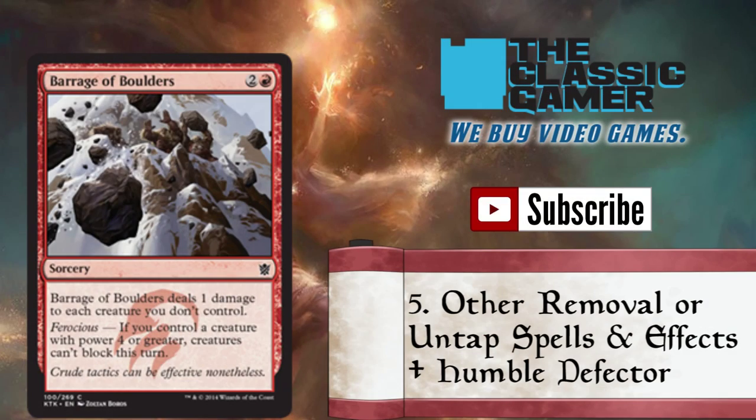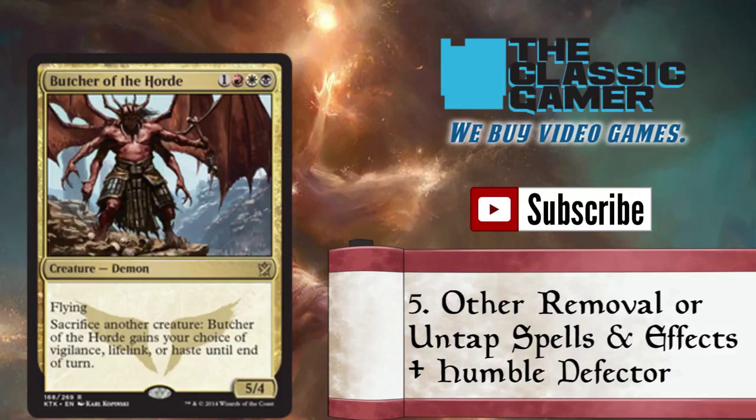Number five: other removal or untap spells and effects plus Humble Defector.